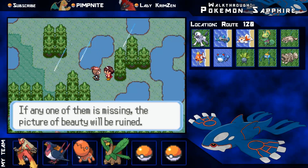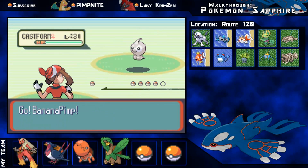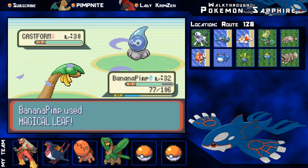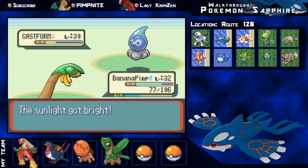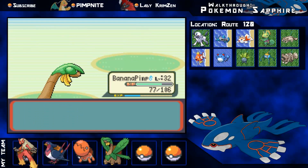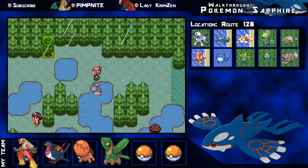This is Parasol Lady and she's got one Pokemon - a Castform. Castform is pretty cool because it changes with the weather. In the rain it changes into its little rain form, kind of like a little floating water drip thing. Magical Leaf is probably my best option and it hits for super effective damage. Castform uses Sunny Day to get rid of the rain and transforms into its sun form - looks like it's got a perm or something. Parasol Lady is beaten.